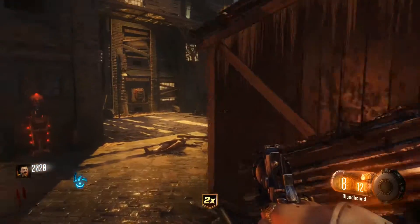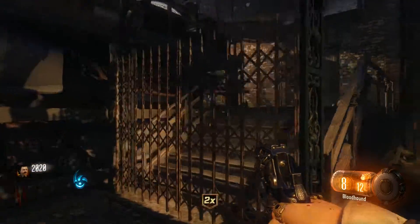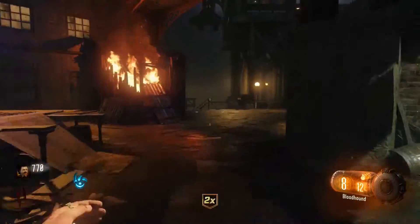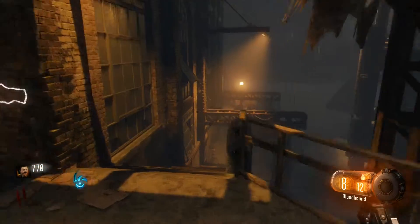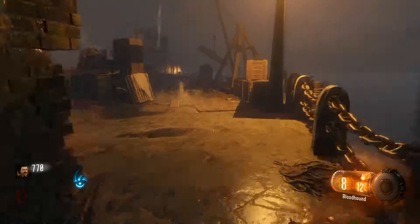This gate right here, same spot, waterfront district — you're gonna go all the way down, you're gonna see the gate, and then you're gonna go back down to the dock where you can start the summoning ritual. And in here, basically, all you're gonna do is the same exact thing as the first one.